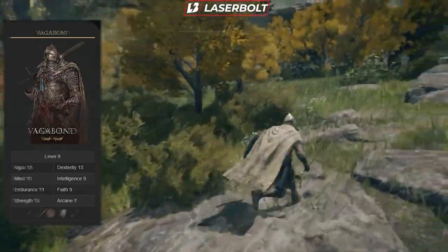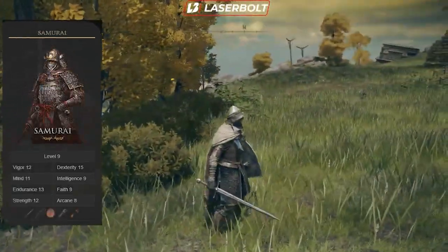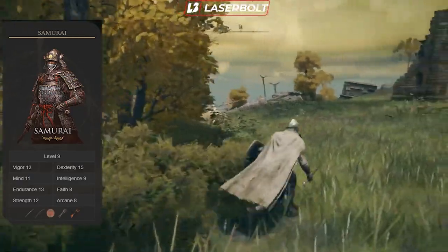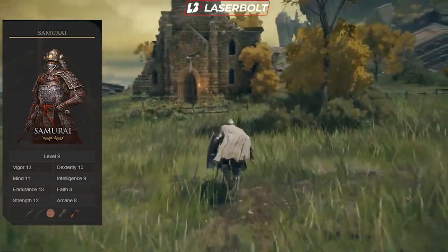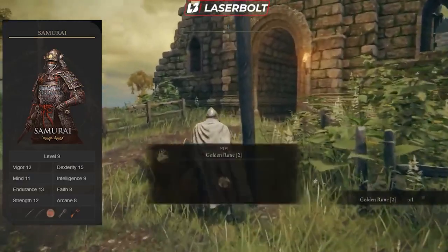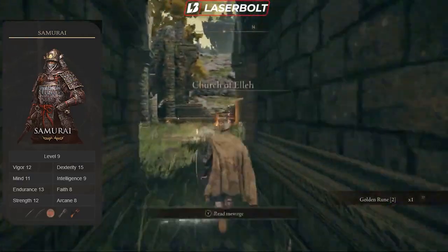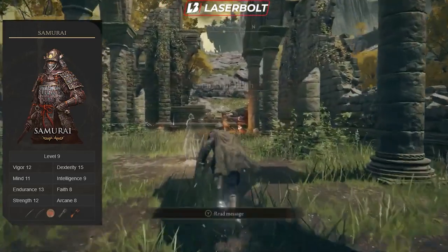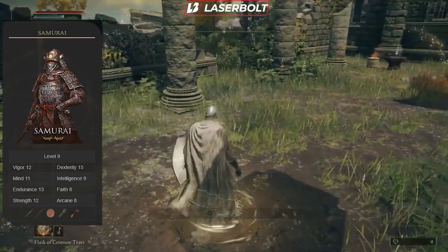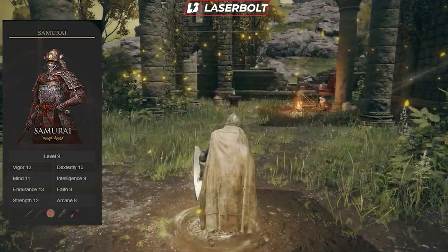Alternatively, I'm going to give you two more melee class options. The first is the Samurai class, which is going to be one of everybody's favorites because of how it plays. It allows the player to be a threat at close range, mid range, and far range combat — it's the only class that comes with a katana and a bow. It focuses primarily on dexterity, making you a very mobile player who can use weapons quickly, suited for players who like to attack fast.